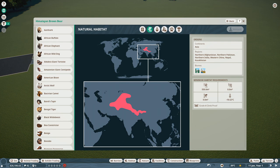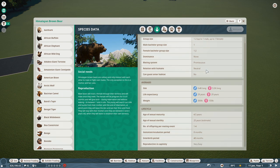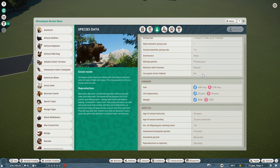Taking notes on the bear's requirements: space needed is 550 square meters, no water required, no climbing needed. Temperature range: negative 10 to negative 22 Celsius. Continent: Asia. Biome: taiga and tundra. Barrier requirement: grade four, climb-proof. Relation with humans: neutral. Guests cannot enter the habitat — absolutely not.